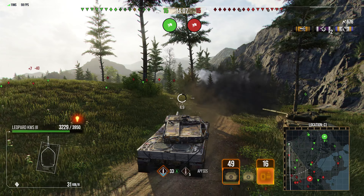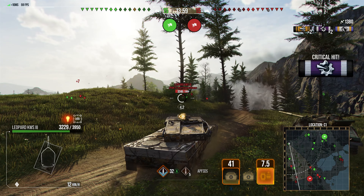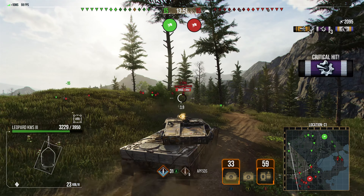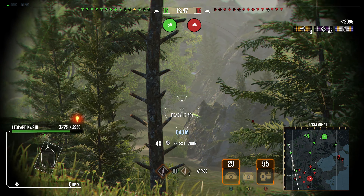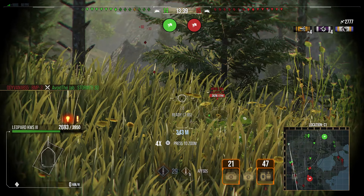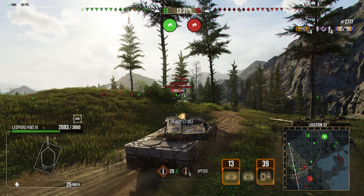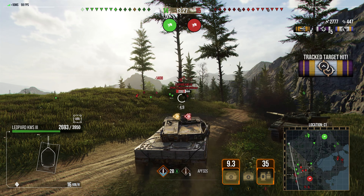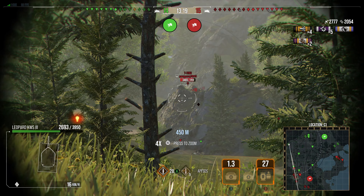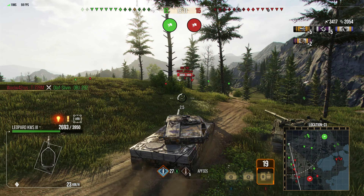We start the game — taken a hit from someone at the back but we get a shot into the Weasel and another shot at a KWS-3 across the field, which we slap straight through the side of his armour. We're just slowly but surely popping over, getting a shot in, and pulling back — which is exactly where you want to be in the Leopard KWS-3, limiting enemies to shots at your turret while you keep putting rounds down range. Three Weasels running around in the enemy base are keeping their whole team distracted, which means we can keep pummelling shots into them.